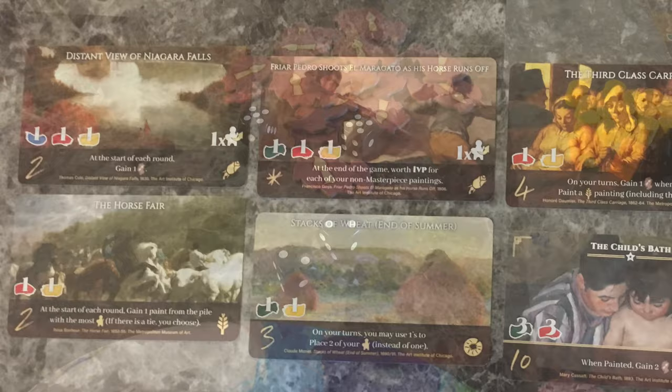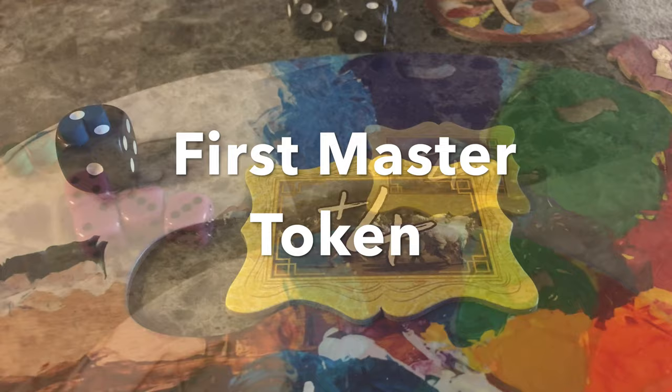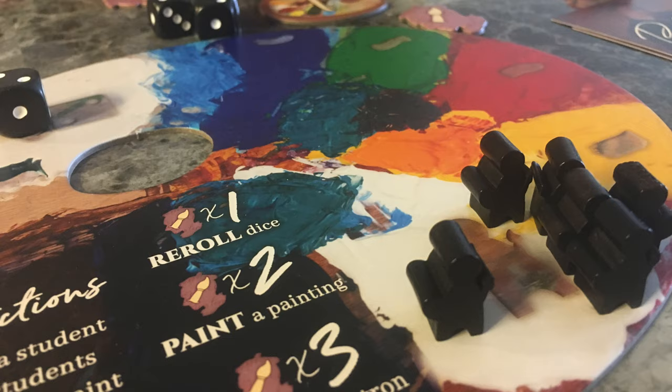The game ends when a player has painted three masterpieces, shown by having a star underneath the title of the painting. The first player to paint three masterpieces receives the first player token, worth four points at the end of the game. You then complete the current round and play one more final round. Players score their paintings, their patron cards, and the first player token. The player with the most points wins.